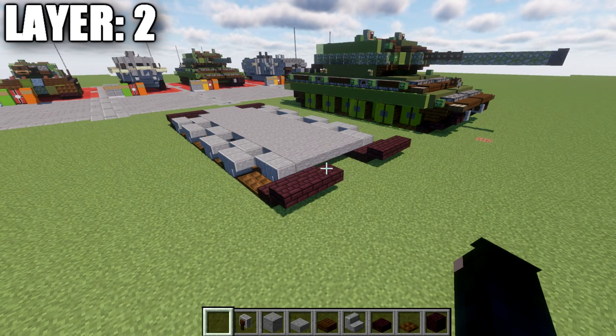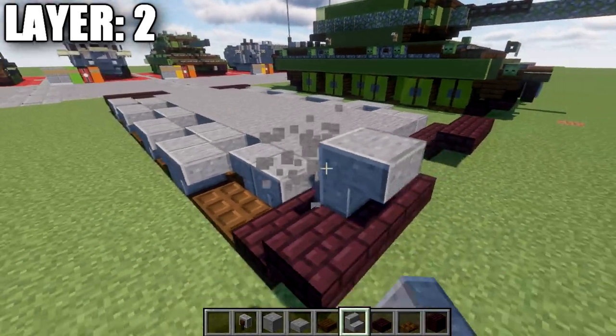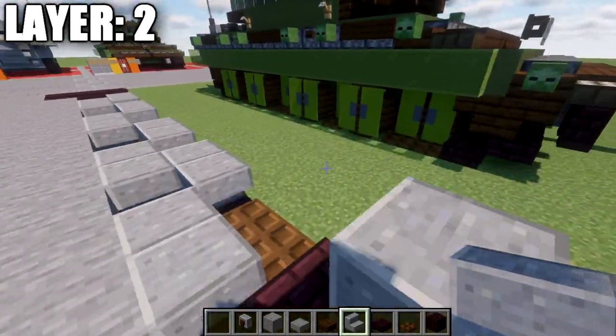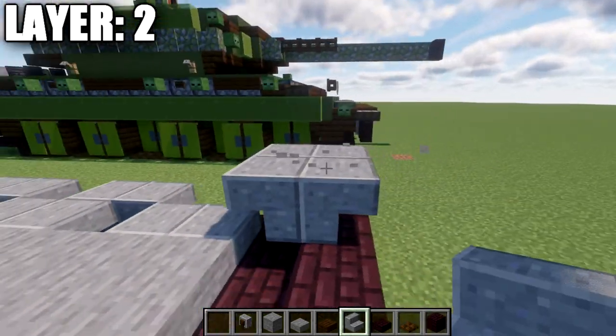Moving into layer number two. To get started, take the polished diorite and place down two upside-down stairs, then two right behind those. Do the same thing on the other side.